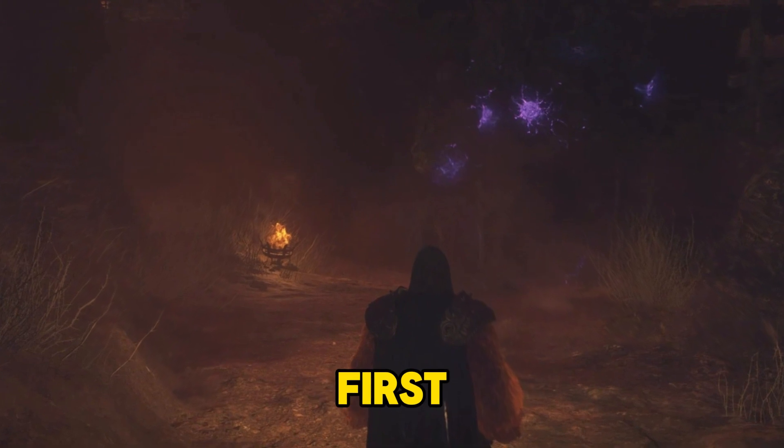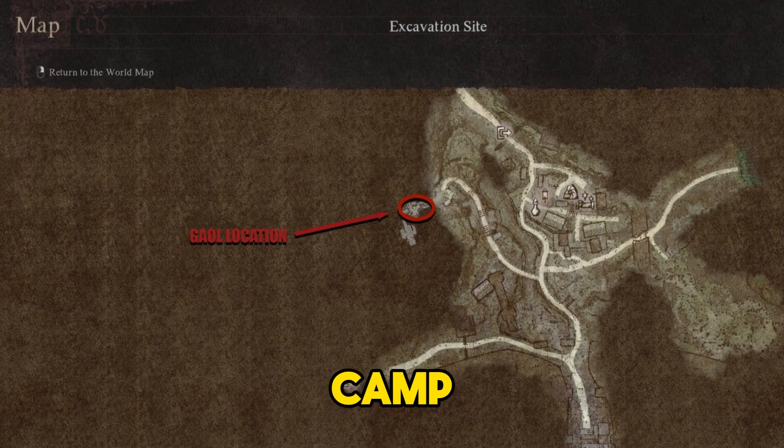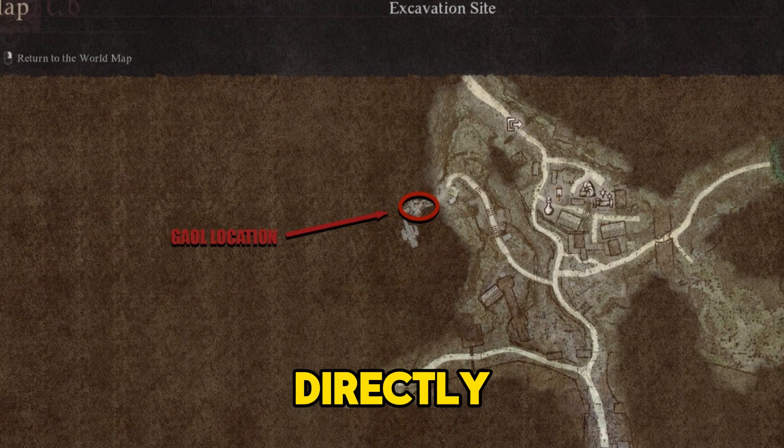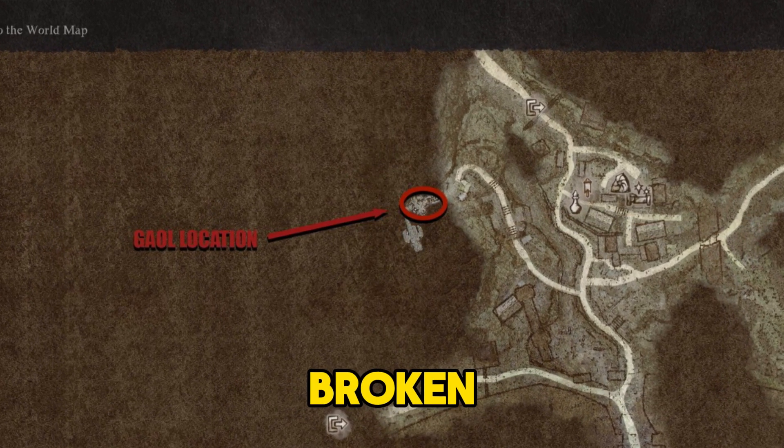First things first, head to the excavation site southeast of the Volcanic Island camp. You can't teleport directly, so use the Agamemn Volcanic Island port crystal and follow the broken paths east.